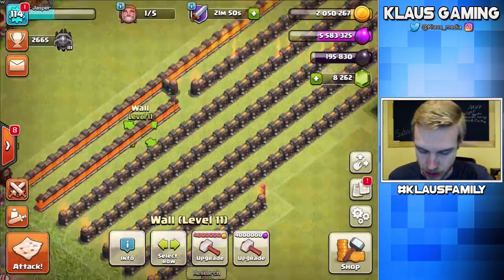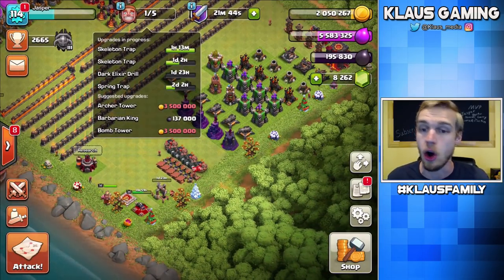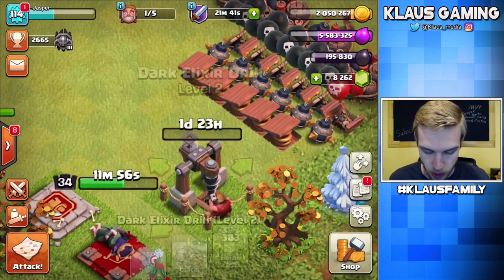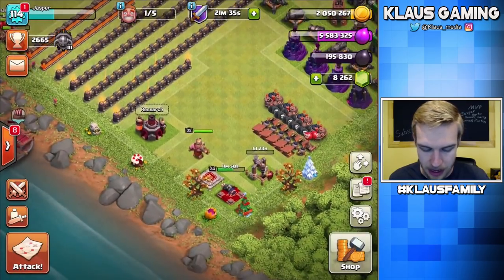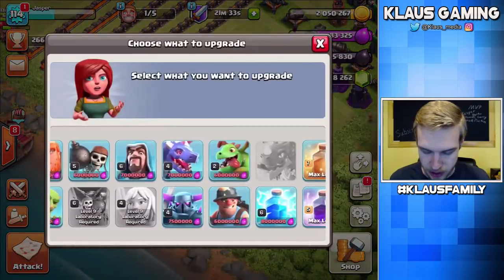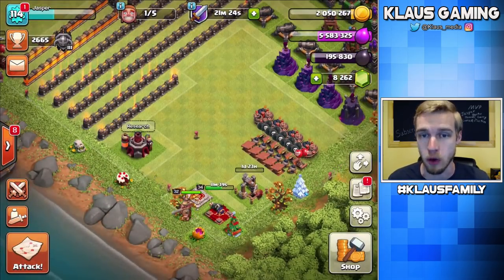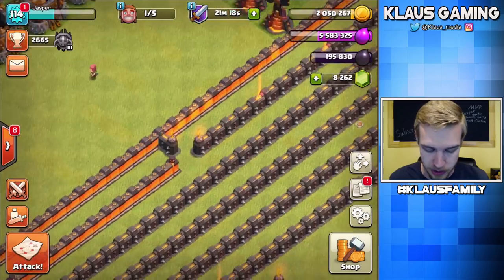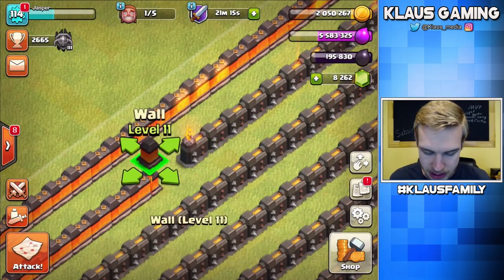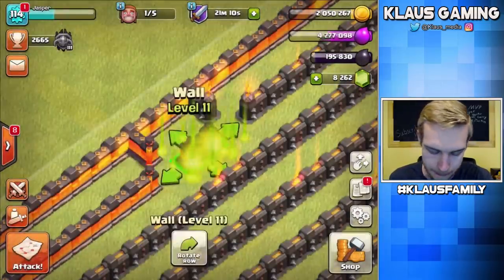Nice. What about Elixir — can I spend Elixir on anything? There are no Elixir suggestions, which means all the buildings that use Elixir are done — except for this drill which is already upgrading — and anything in our laboratory. I actually don't have enough Elixir for the minor upgrade, which is kind of sad. I guess that happened because I upgraded the drill — the decision's been made for me. So we'll spend our extra Elixir on walls — two million Elixir, two walls.